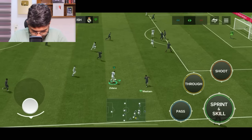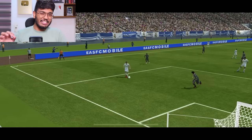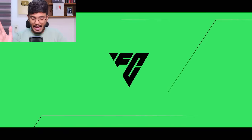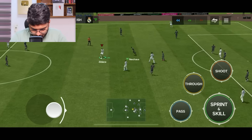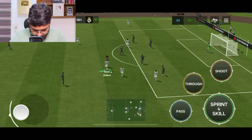Into the second half - focusing on keeping the clean sheet and getting another goal or assist with Zidane. Zidane gets the ball again - can he score? He does! Second goal of the match - two goal involvements with Zidane done. Clean sheet still holding. All three objectives are on track. Pots is being tested at center back - a horrible shot from the opponent goes wide, thankfully. Zidane shows off a flip-flap move. A power shot is blocked but we hold on - full time!